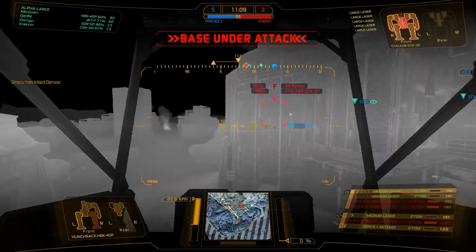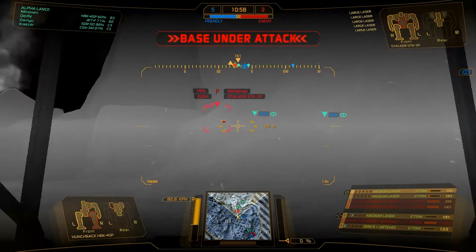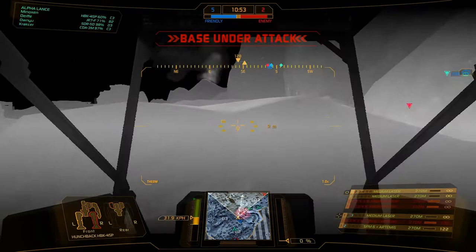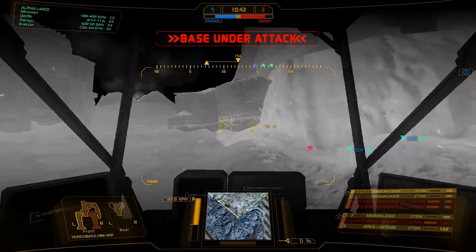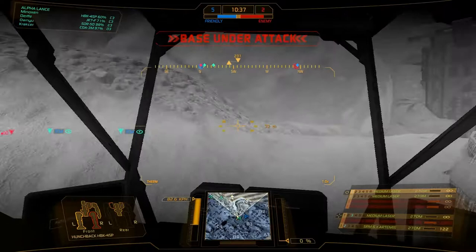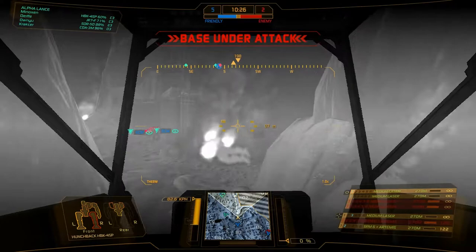There is a stalker back here though. We want some of that kill. I don't know if we can get up this side anymore with the new changes. Base is being captured — not happening. We go around. Poor little Hunchback — no jump jets, no nothing, can't do anything. We're going 82 and he's probably going 50, or 40, maybe as high as 60-something. We're going to get him. He's got a good head start on us.